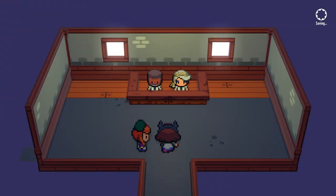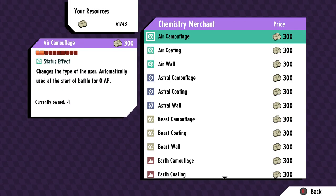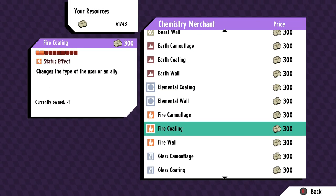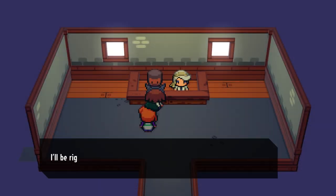go buy Glass Camouflage. To break it, you need multiple hits from any air-type attack or monster. As a backup plan, I suggest using Multi Smack or Shot. You can buy both in the western part of the city.